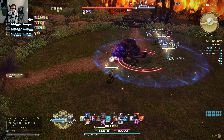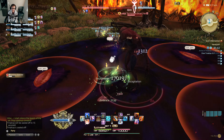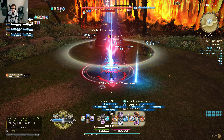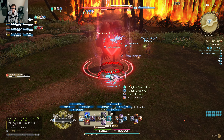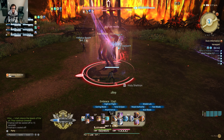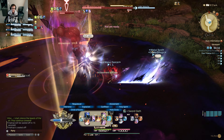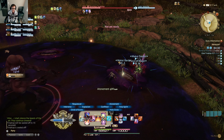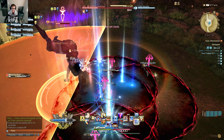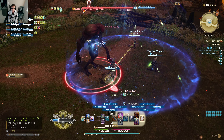A fun part of Final Fantasy 14 is that each boss's mechanics — the things the boss does — are all different. Here comes another tank buster. You can see the boss has raised its left arm, indicating it's going to cleave — hit that part of the arena.